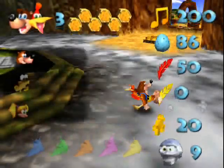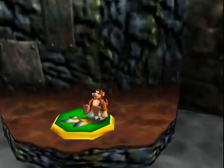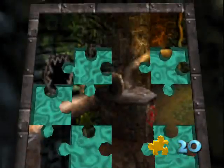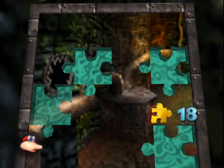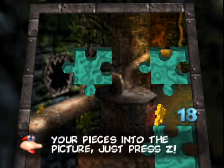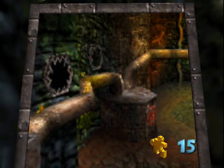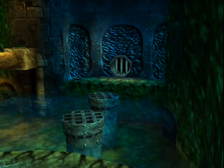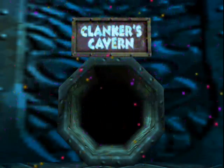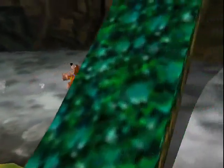Hello everyone and welcome back — we're almost at the entrance. We're gonna use this jump path and activate the next world. If you want to place all the pieces into the picture, just press C. That's the way we're gonna be able to do it from now on — just by pressing C all the pieces will be placed. And now we have activated Clanker's Cavern — it's one of my favorite levels.